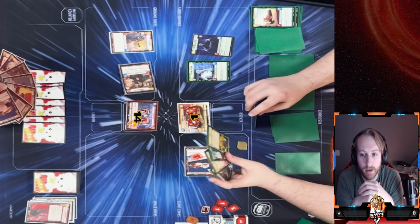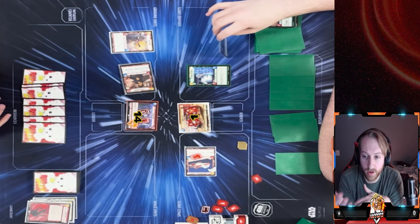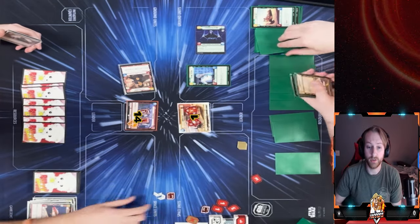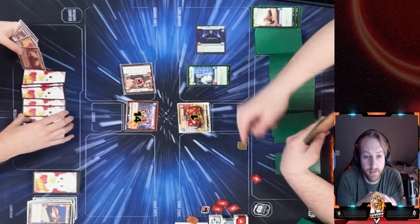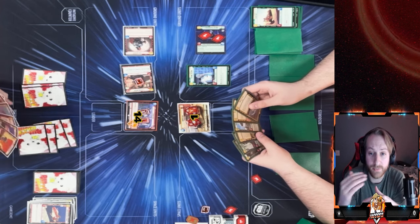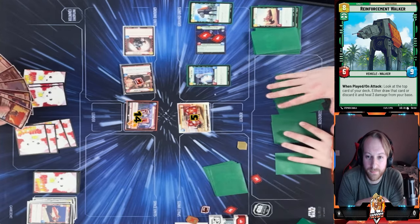He has to take out my Sabine — that's really his only option because if he doesn't, she wins him the game on her attack. He could play Outmaneuver but instead does the smart thing: uses Palpatine to swing into Sabine, taking her out, taking two damage back. He pops Green Squadron A-Wing to draw another card and deal damage to Cassian, getting draw power. I play Saw Gerrera — now if he plays any event, it does two damage and he only has one HP left.